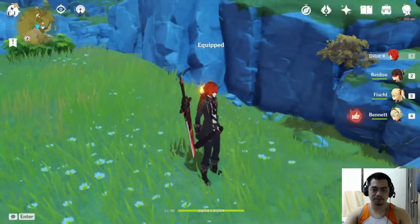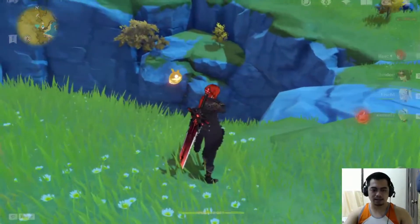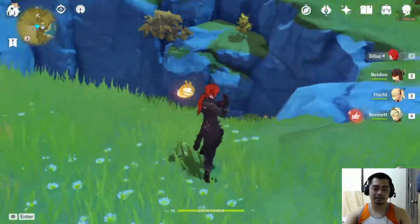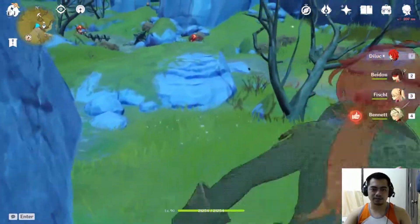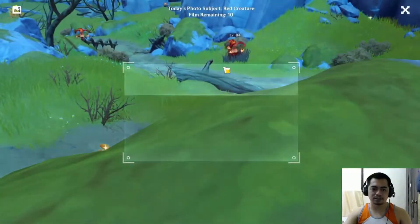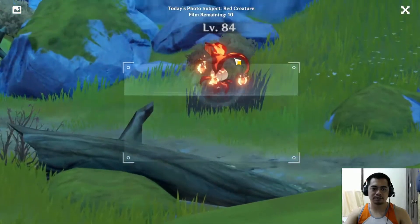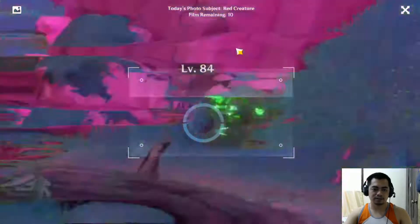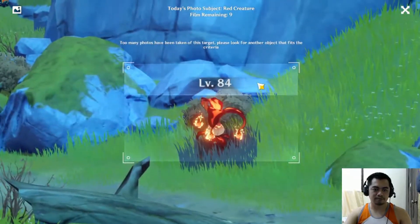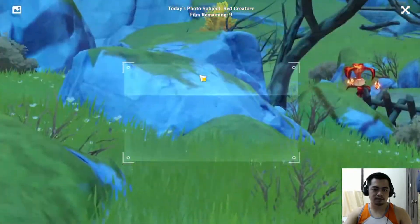There we go. As you can see, we're right by the Pyro Red Spine location, so there are Whopper Flowers here. We're just going to zoom in on them and hopefully we can get another target.